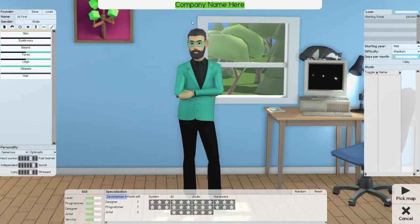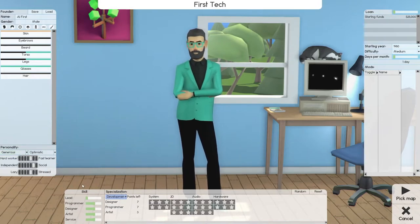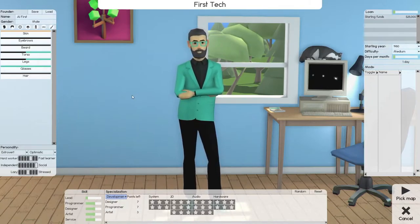Founder's name is Al Fresh. Let's select the company name — be very original. First game, first tech, first name. Before we get into skills: personality — I like to go with extrovert, optimist, leaning towards fast learner, very social, in the middle of lazy and stressed. I try to stay away from stress when hiring. If I do hire somebody with stress, they have to have very high skill levels and specialization levels.